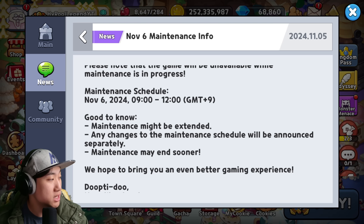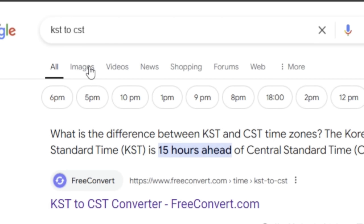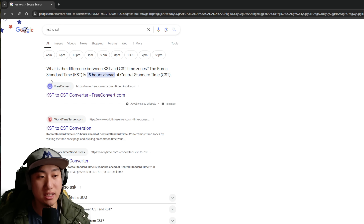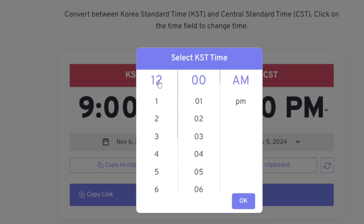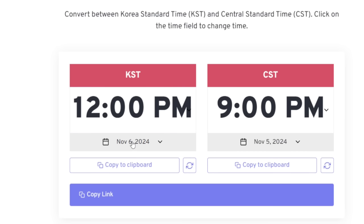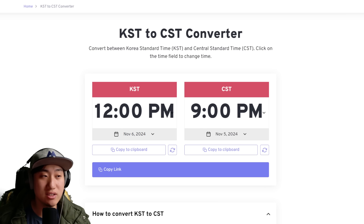If you guys look at the screen right now, this is going to be my Google search. What you guys want to search is something like KST to CST, which is my time zone, or KST to whatever your time zone is. You're going to be able to see a free convert website right over here — I like to use this one. So I'm going to choose the time of when the maintenance is going to be over, which is 12pm November 6th. You can see that it's going to be happening at 9pm November 5th for me in CST. I will leave the link down in the description for this particular one.